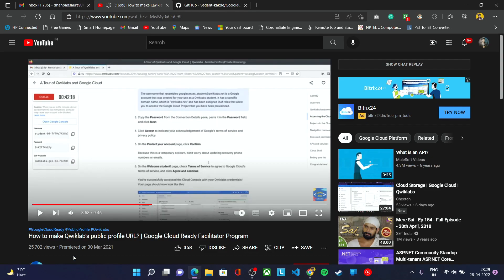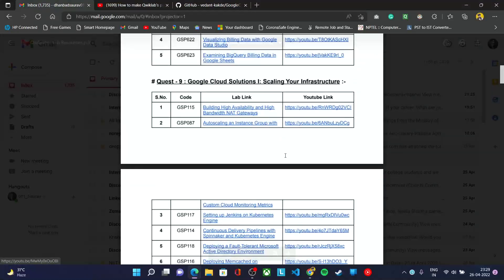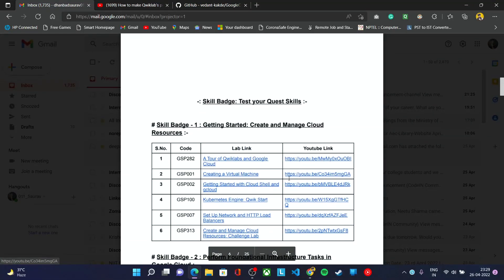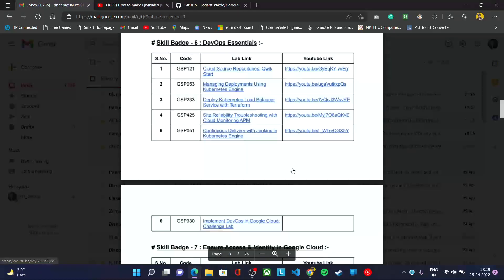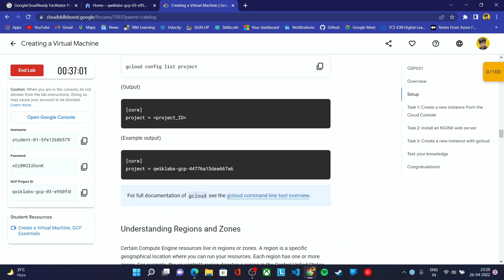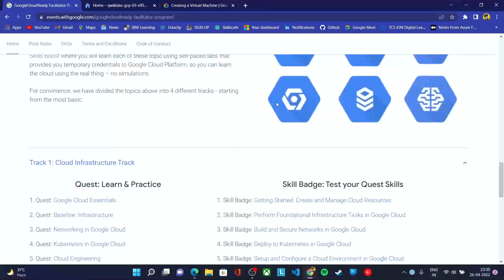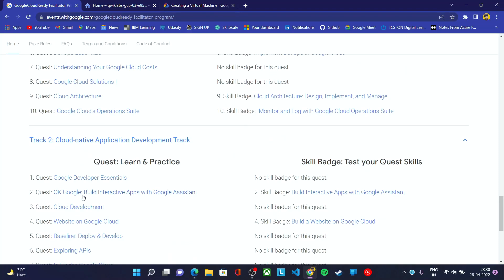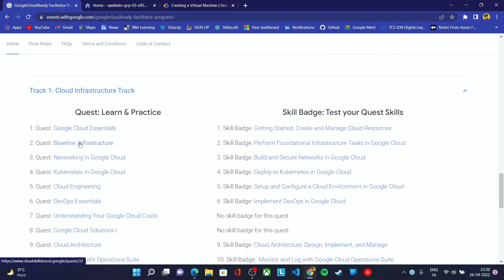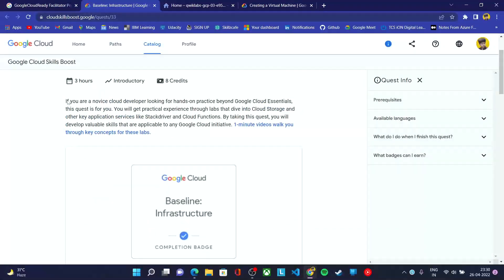You can follow the YouTube video links if you are a beginner. All the labs and their YouTube video links are mentioned in the document, so you can follow that to complete all the labs. You'll be getting two months of time to complete this program. This is the website of the program, so make sure to bookmark it — all the links for track one and track two will be available there.